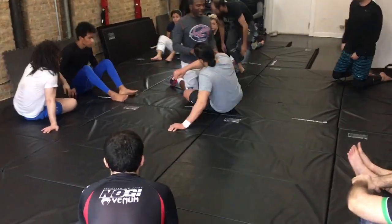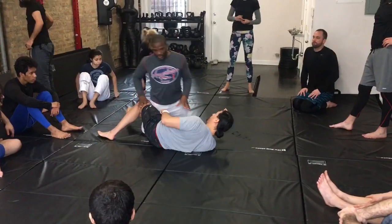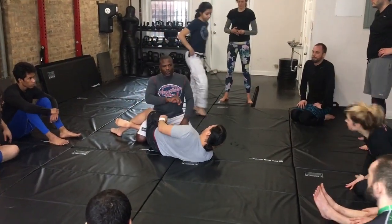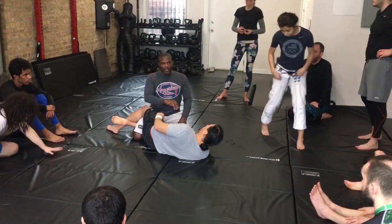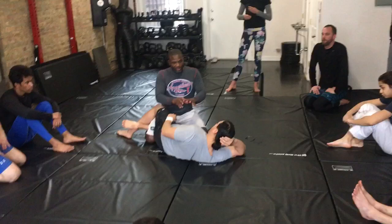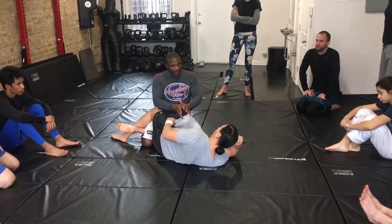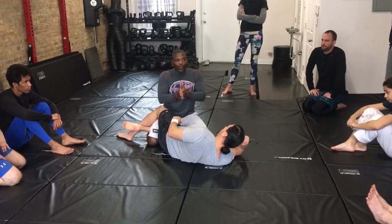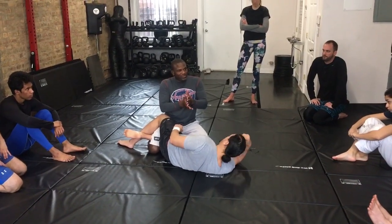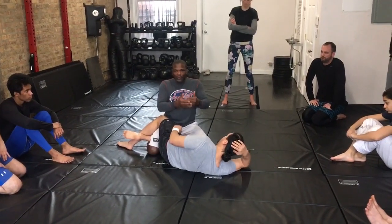Technique starting from that half guard position. My thing before was this: I don't punch a person from chest to chest only a couple of times just to get them to move the way I want them to. The main thing I need to do — my priority — if I'm not finishing him, is doing damage. Hurting him. Because if you hurt a guy, he's going to want you to finish him. And you can't hurt nobody from chest to chest really. Maybe with some elbows, but you can't really hurt him like you can with space.